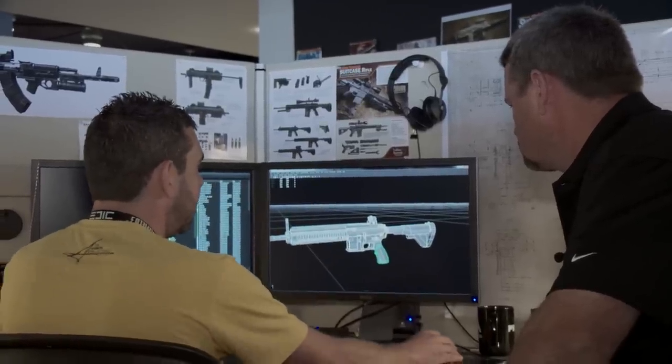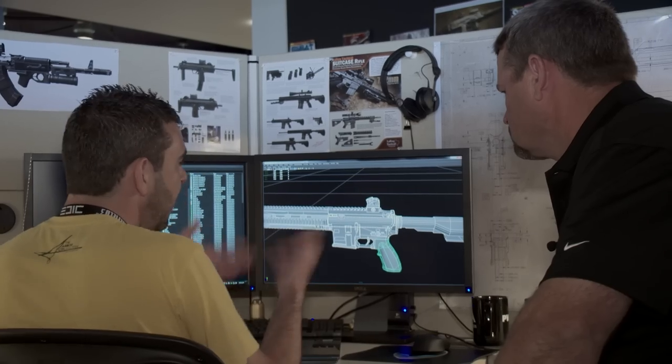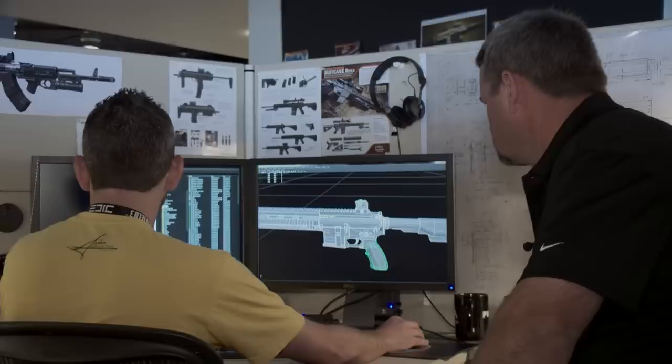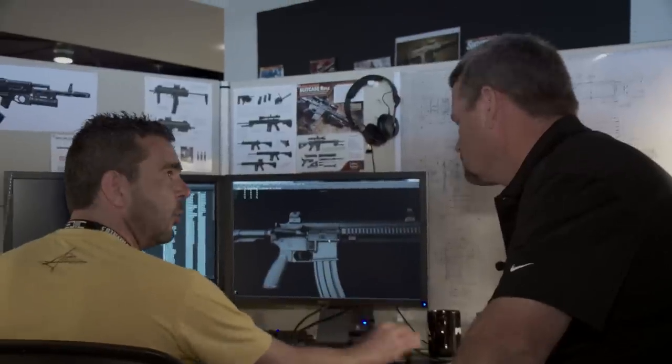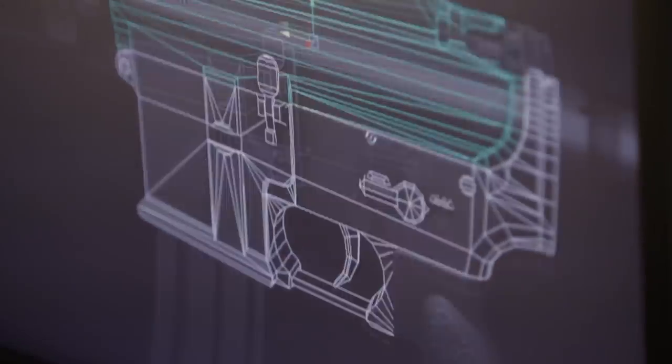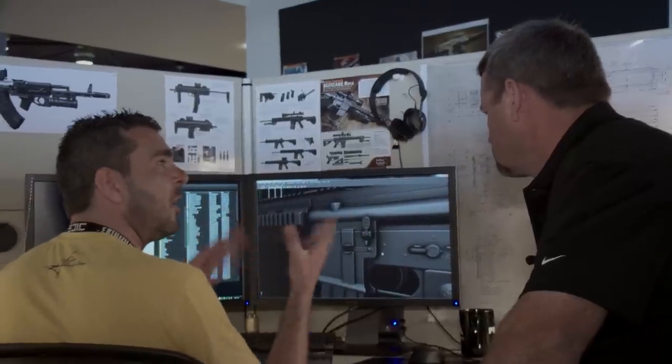We do something we call a high-res sculpt, where we generate a higher-detailed version and soften off all these edges. In real life no edges are machined as super-crisp hard edges — you'd be cutting your hands. So we move into what we call the baking the normal map phase, where we generate extra detail that isn't in the geometry. When I unselect it, it looks like it has a very soft bevel on the edges.